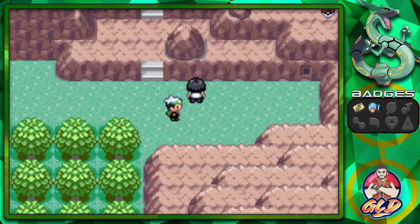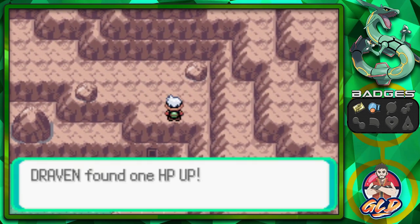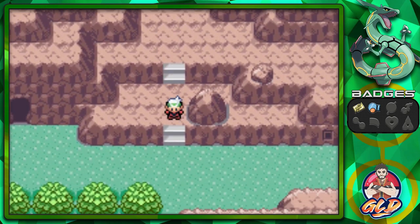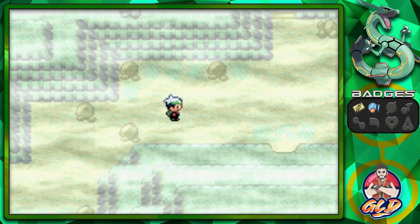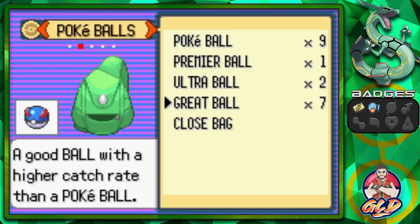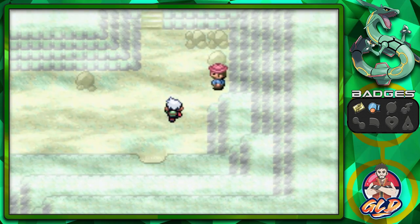He says these Black Glasses aren't what he's looking for — maybe his glasses aren't around here. You can also find an HP Up here, which you can use to increase a Pokemon's HP or sell for good money. We put on another Repel and head back through Rusturf Tunnel. We don't want to deal with wild Pokemon for the sake of editing.